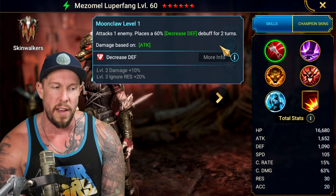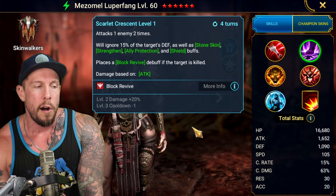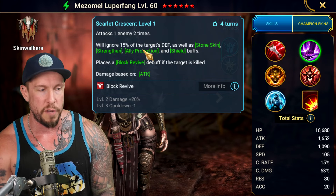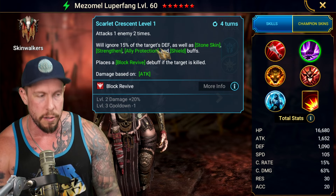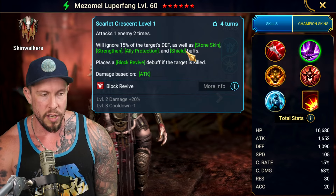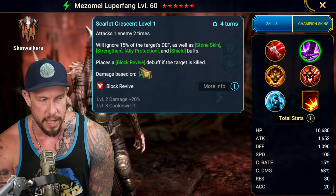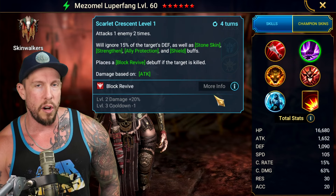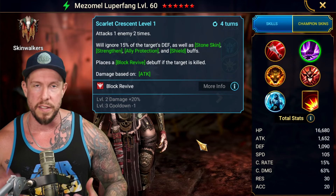Moonclaw has decreased defense on two turns on her A1 ability. On her A2 base form, she's hitting two times, which is really nice. She has 15% ignored target defense, ignores Stoneskin, ignores Strengthen, Ally Protect, and Shields — basically ignore everything. Places a block revive on the target if they are killed, which is great. And that's on a three-turn cooldown.